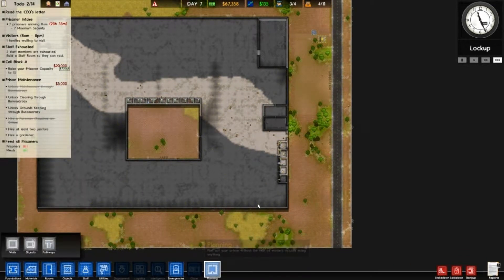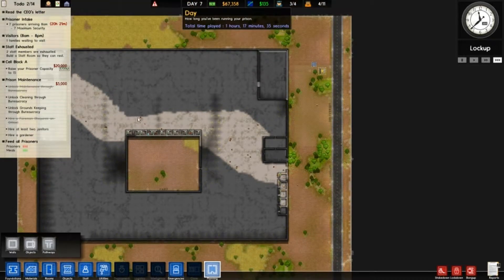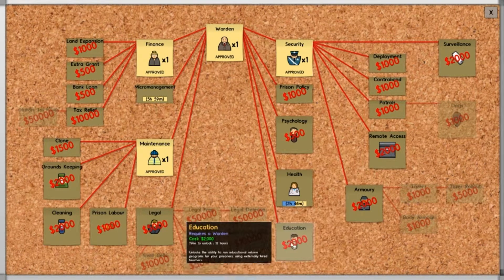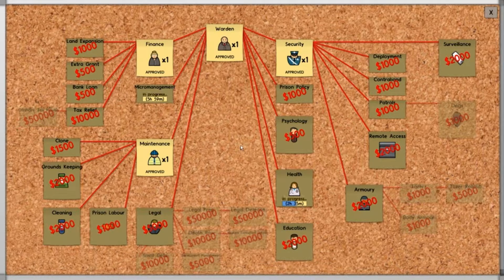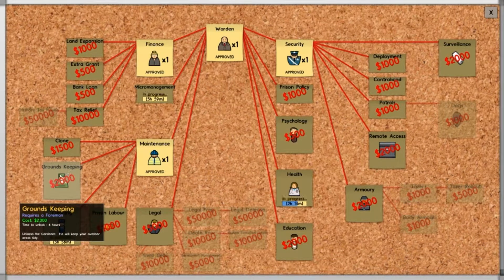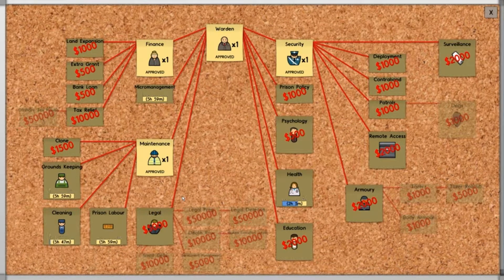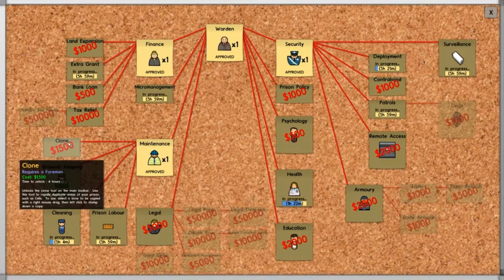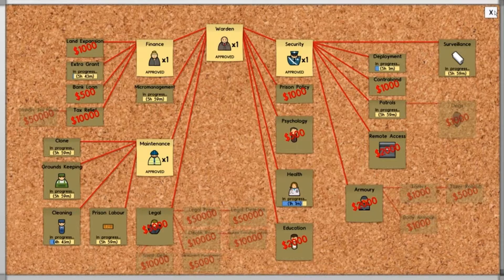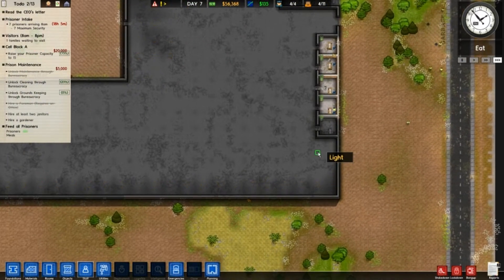I feel the need for a storage area. I also need a place for security — I may make that right in here. Let's see how many more offices I'm going to need. I don't think I need one for education, but I do need one for psychology. We're going to get prison labor, deployment, patrols and surveillance, and an extra grant. I need two more offices.